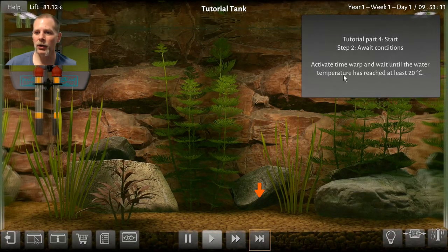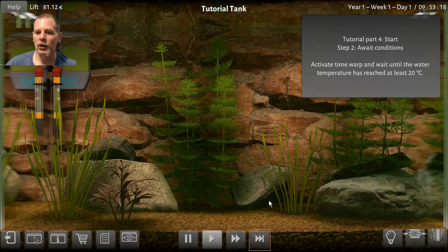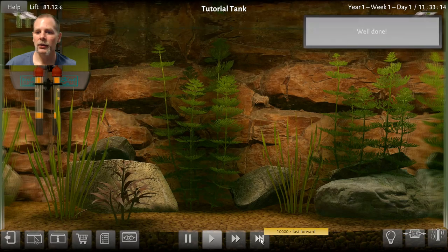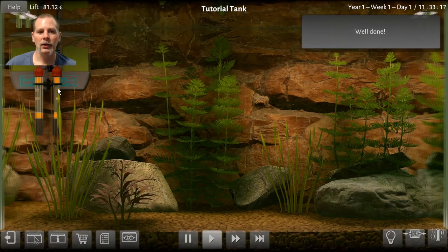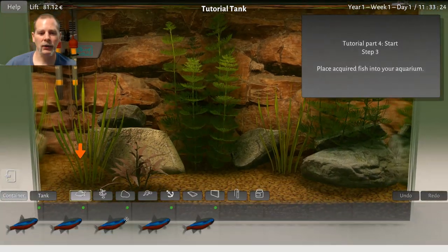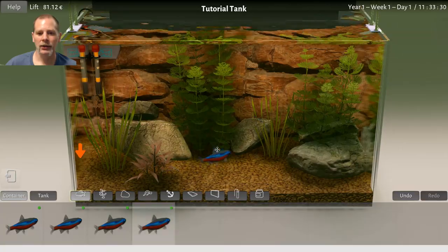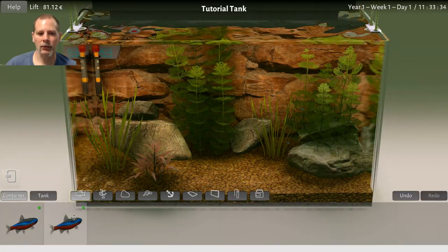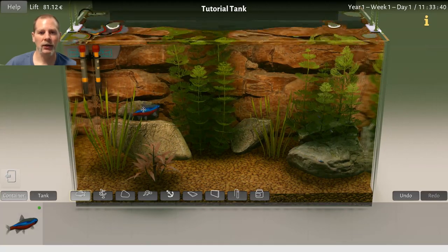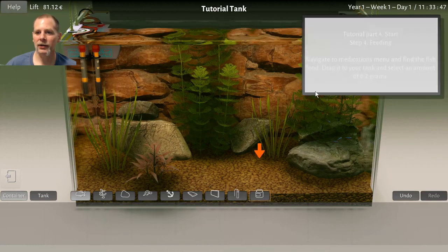We're going to activate time warp and wait until the water temperature has reached 20°C. Where is our water temperature shown? I'm looking but not seeing it. There's got to be something somewhere. Place acquired fish — alright, let's drop them in. They all drop in at the same spot. I love the water surface, it's really pretty. I'm really liking the water effects — the lighting and everything, really pretty.